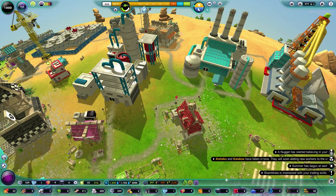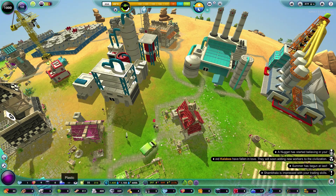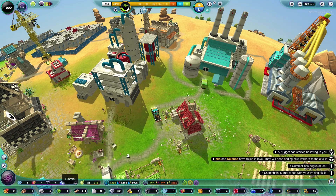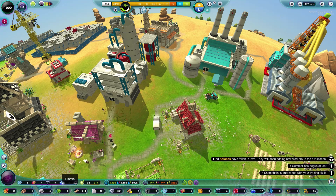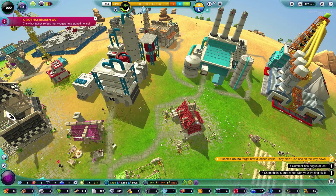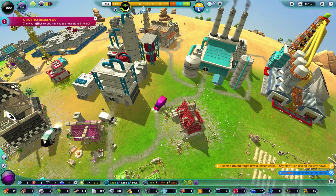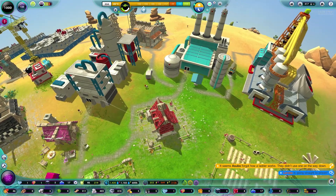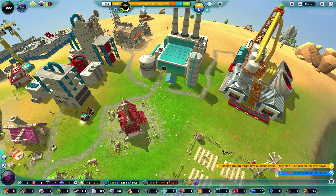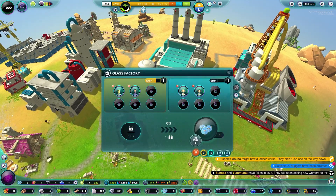We'll basically fleece them of pretty much everything — 26 lucky dip resources — in exchange for planks and blocks, and some fuel we don't need. We did that trade. And it looks like what we got is plastic. A riot has broken out — I'm sure the police will sort it out. They're absolutely brilliantly efficient here. People are going to prison and it's been dealt with. They got there in the end.